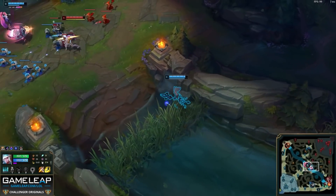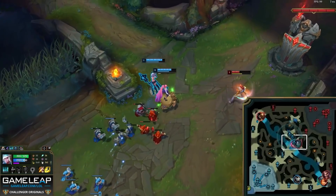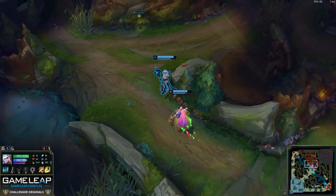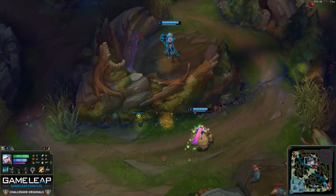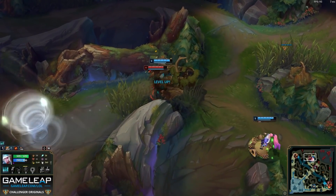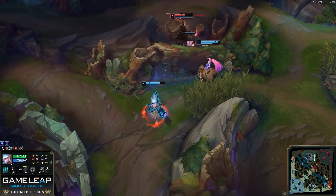Then we think about the enemy jungler. Remember that trinket we placed on their red buff? This level 1 Graves is soloing his red buff. Because Lurlo ganked mid and gave Seraphine even more priority, they can invade and pressure this poor Graves. So Lurlo adventurously flashes over the wall, times his Q and Smite, steals the red buff, hits level 2, and at the end of the sequence kills Graves with Seraphine. How broken is this?